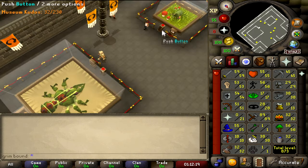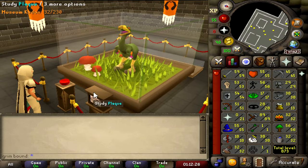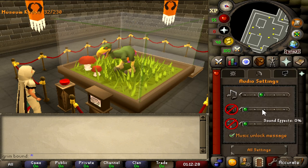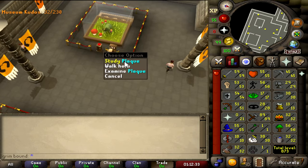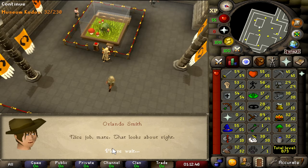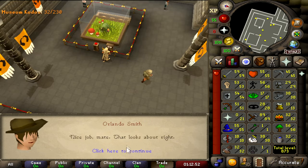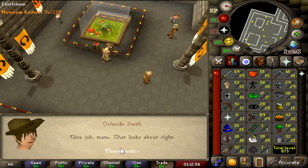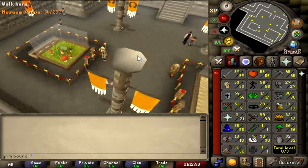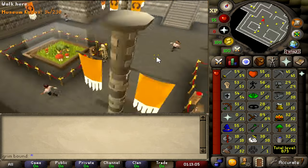We got some kudos from the first exhibit. You have to do this on all of them. Next up: what do terror birds eat to aid a dig situation? And how many teeth do terror birds have? Zero. I gotta say, I love RuneLite for how much easier it makes RuneScape. We got a kudo for that — those two are done.